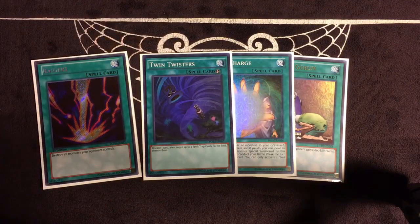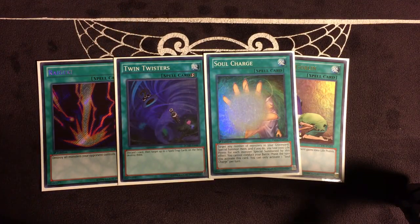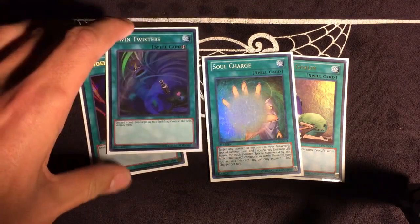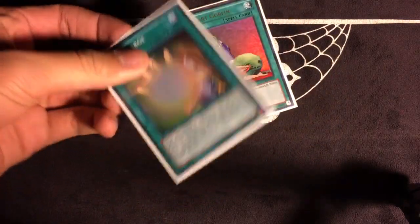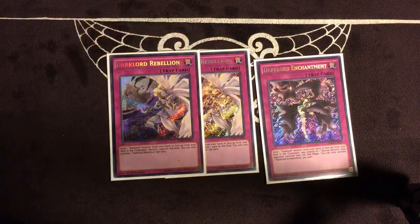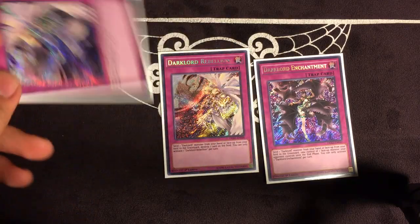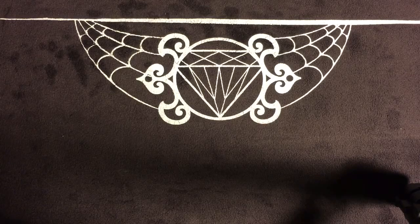For my last one-of Spells: Raigeki, which can out a lot of things, and one copy of Twin Twisters because you don't want to lose to floodgates. You can dig through your deck until you get it, and discarding Dark Lord Spell/Traps isn't bad since you can still use them in the Grave. Also an Upstart Goblin. For Traps: two Rebellion and one Enchantment. Rebellion is what you search most — you can Raigeki Break with it and send Dark Lords on field as cost. It's searchable and you can Raigeki Break three times in one turn.